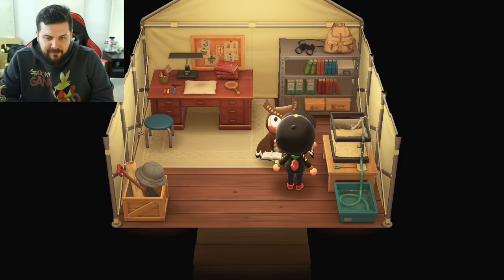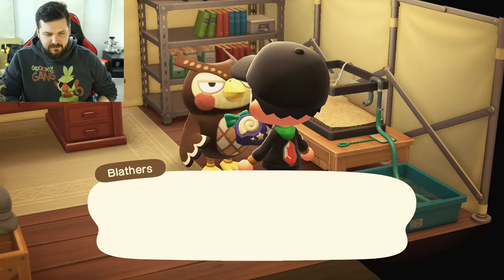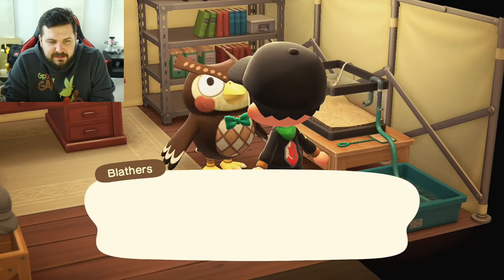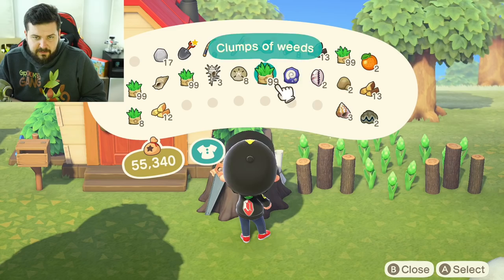We had to take a break halfway through foraging because my inventory was already full, mostly from fruit. Blathers is all excited — this is a fossil, super awesome! From now on Blathers is going to be able to appraise fossils and let me know what they are. Blathers really hates insects — don't owls exclusively eat insects? I spent about 16 minutes foraging through the island picking up new weeds, anything new on the beach.